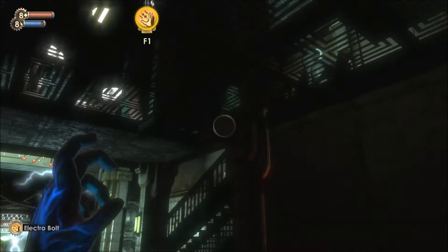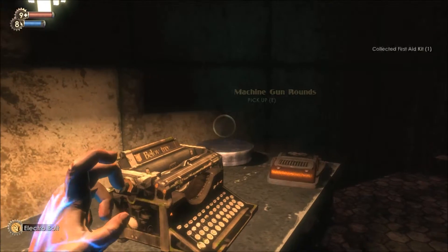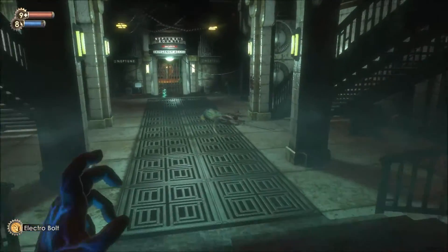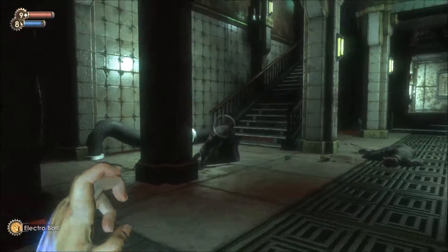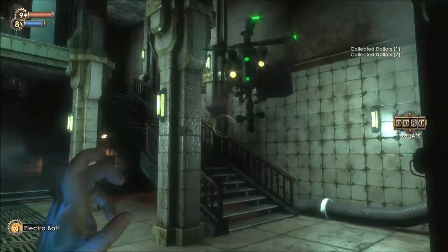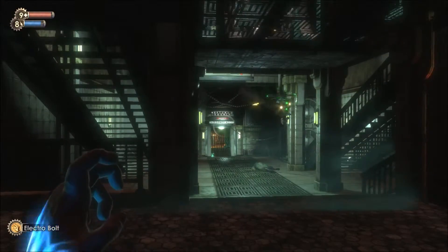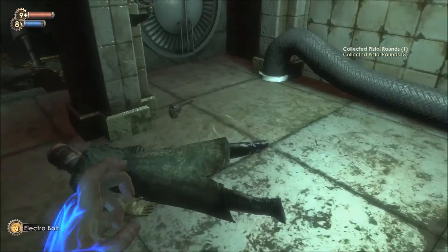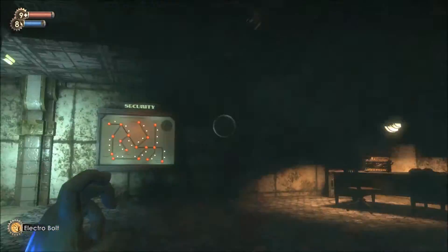Looks like we're in the middle of a war here. We picked up some machine gun rounds. These were our little turret buddy here, shooting for us. Turrets will not target enemies if you're trying to be sneaky — unless you're spotted by enemies, the turrets will not shoot at them. Fortunately, the turrets are smarter than your average turrets.